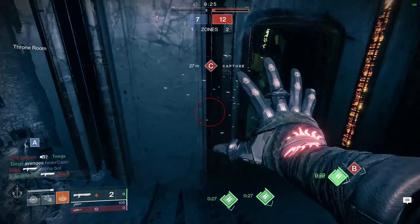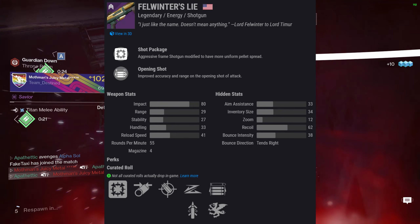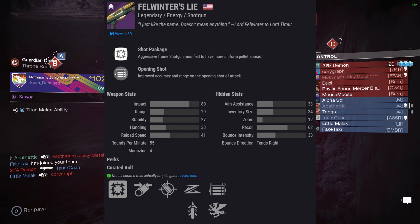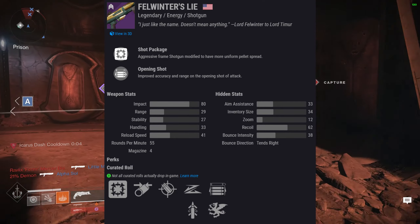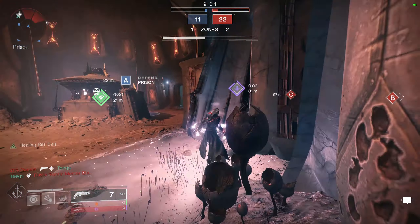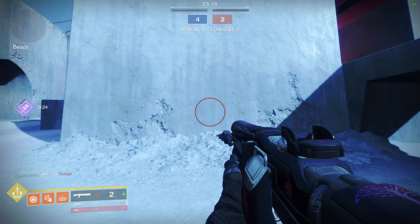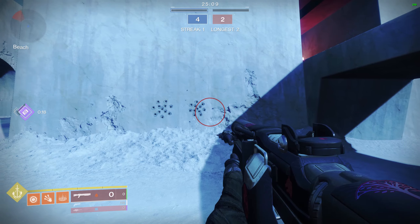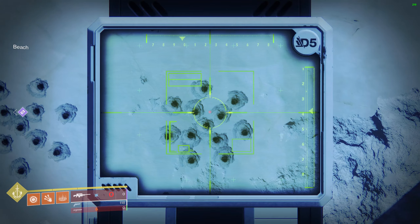Jumping into the perks of Felwinter's Lie, it's got Shot Package, which modifies this aggressive frame shotgun to have a more uniform spread. Full Choke tightens the spread even further. Accurize Rounds for range. A selection between Slide Shot and Quick Draw on the third column, and Opening Shot or Vorpal in the fourth column, followed up with a Range Masterwork. The biggest thing we notice first and foremost is Shot Package — from shooting this shotgun against a wall, the pellet spread is very tight, translating into more consistent damage and a more consistent one-hit kill range. Consistency is the hallmark of this weapon.